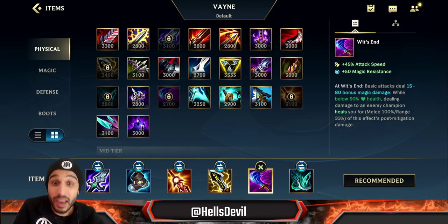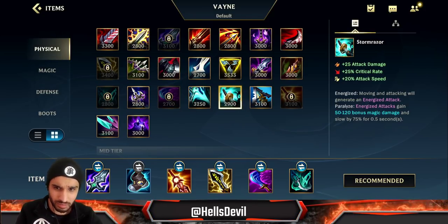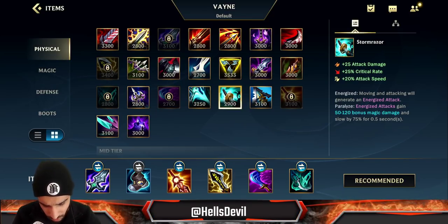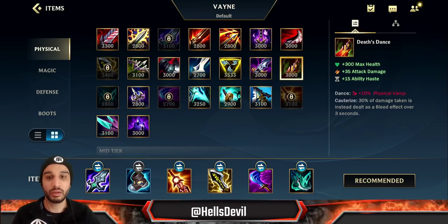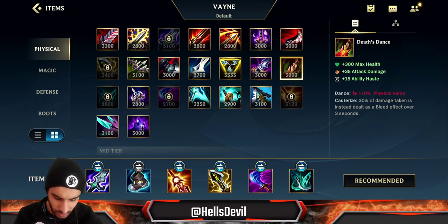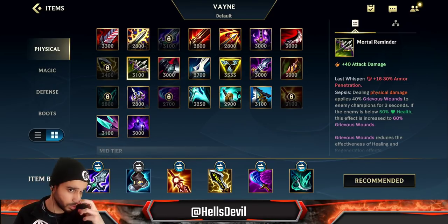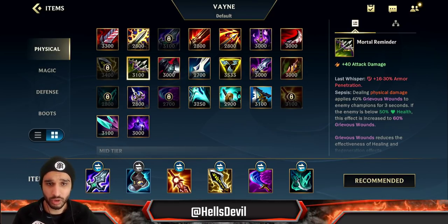Storm Razor is available but I don't really like it on Vayne since it's your only energized item. You can go for it to catch up to enemies, but Vayne doesn't really need it. Duskblade is great if the enemy has a lot of burst-heavy champions. You generally do not build armor penetration on Vayne because you don't need it — unless the enemy has like three tanks, and that's also when you'd consider Mortal Reminder for the anti-healing.